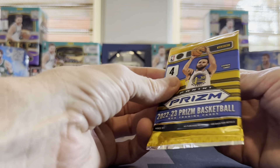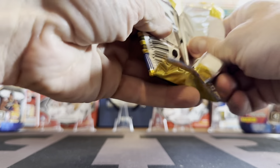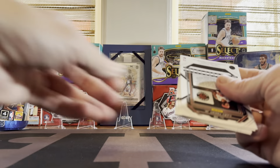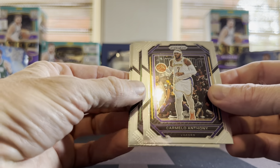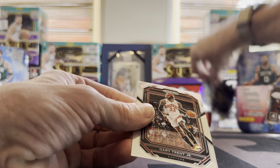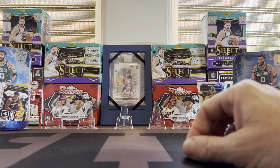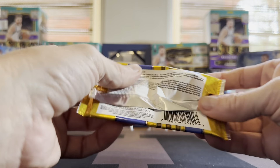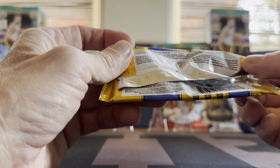All right, 22-23. These are still on the shelves a bit — my Walgreens, actually a few Walgreens, are loaded with 22-23 Prisms for some reason. Carmelo Anthony starts things off. We got a silver Shaq — that's cool. And Gary Trent Jr. By the way, there are numbered cards, and I believe there are autos in some of these.